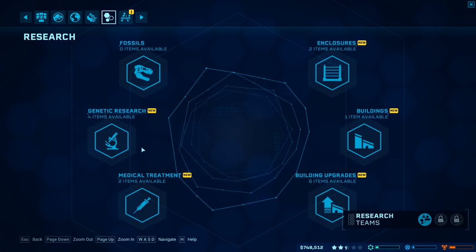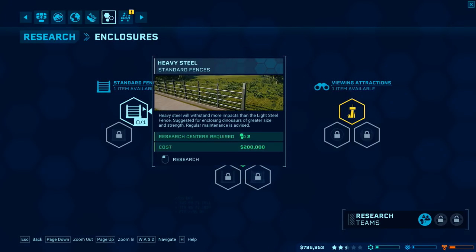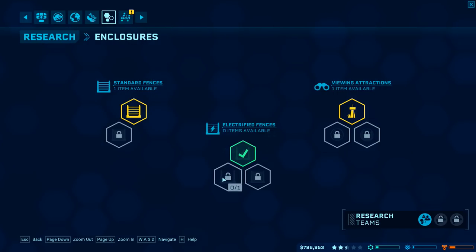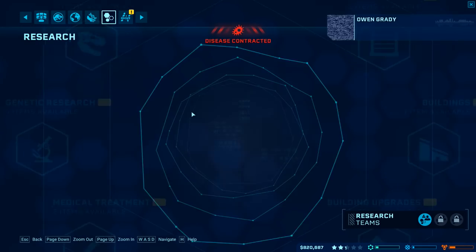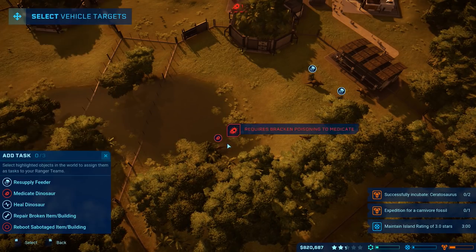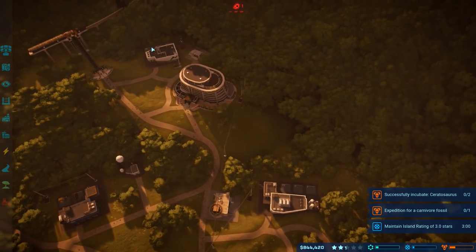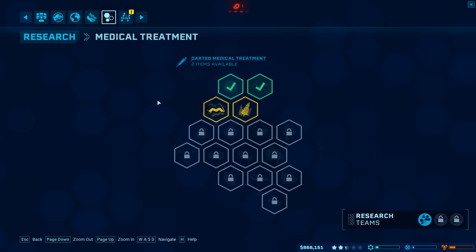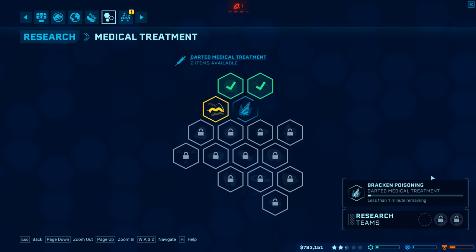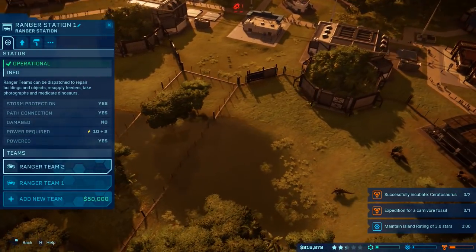We can get into research now — awesome. Standard fences and viewing platforms. Viewing platforms enable guests to spot dinosaurs at greater distances — that sounds pretty cool. And then heavy steel. I want the gyrosphere station, but we need a different island pretty bad. Disease contracted — sick dinosaurs could become potentially dangerous dinosaurs; you are upping the risk factor in the facilities. Let's go over here, add task. Requires bracken poisoning medication. Let's go back to that research center — we want medical treatment, bracken poisoning. Less than a minute to get that, and then we'll be able to send our ranger team over to take care of it.